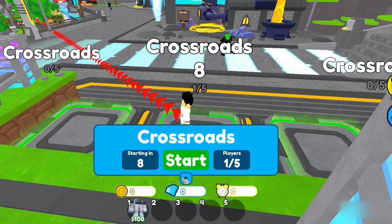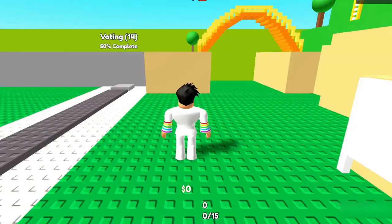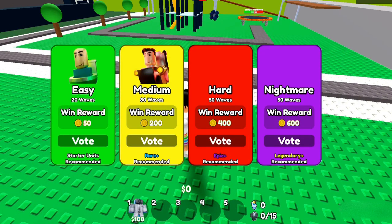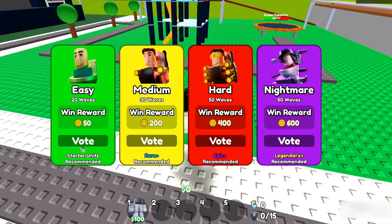Defeat a thousand toilets in Crossroad Classic map. So here we are in Toilet Tower Defense — you have to select easy mode first, then medium, and defeat enemies. Once you finish, you will get five tokens from these quests.